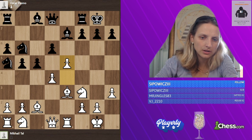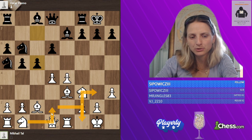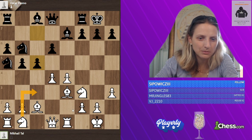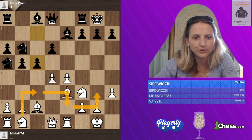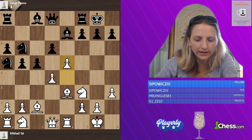He could also use the most famous maneuver: knight d2, knight f1, knight g3 in Ruy Lopez, or the same maneuver knight c3, knight e2, knight g3. But in my eyes he pushed pretty early — e5.